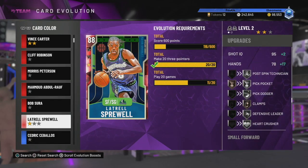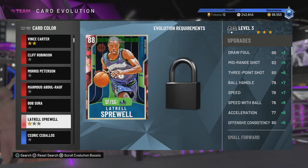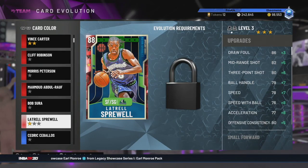This is where it gets crazy. When you evolve him into a Diamond card, his mid-range goes up to an 87. His 3-pointer is an 86, and this card's shot release is fast and so easy to green. With an 86 three-pointer, I'm just killing 3-pointers with him every single game - he is carrying me in all-time domination right now. An 86 3-pointer with Catch and Shoot, that's like a 96. Speed-wise you're looking at 85, and Speed with Ball is 84.